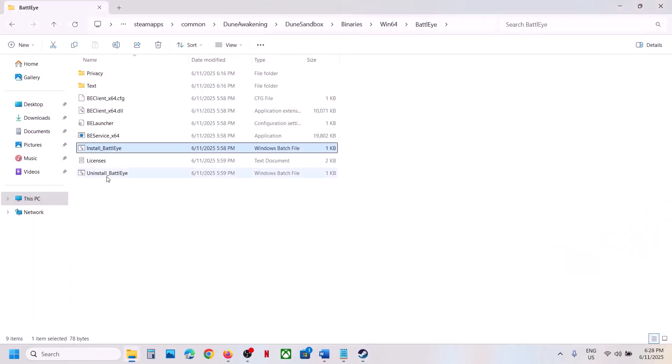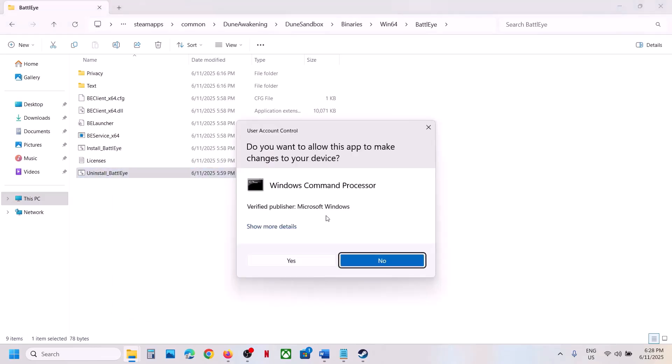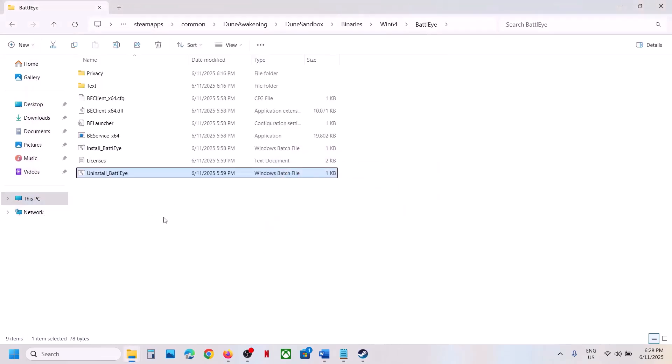Still not working? This time, uninstall BattleEye again. Right-click, Run as Administrator, click Yes to allow, click Yes to uninstall. But this time do not install it.